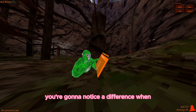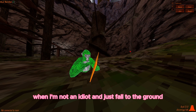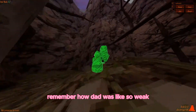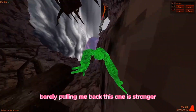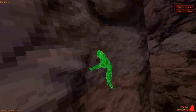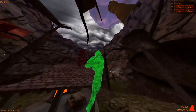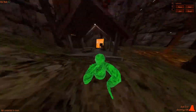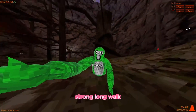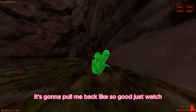You're gonna notice the difference when I'm not an idiot and just fall to the ground. Wall walk - remember how weak wall walk was barely pulling me back? This one is stronger and look, if I jump, it pulls back way better.